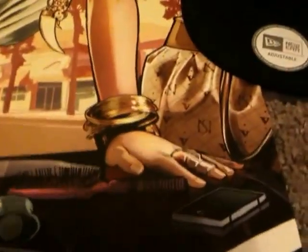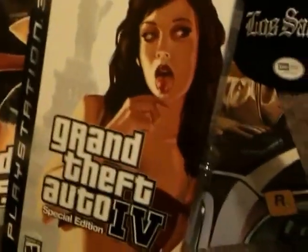Your New Era adjustable snapback cap — it has Grand Theft Auto V on it. I'm going to be wearing that in college classes. Over here you have the security bag. The lock is pretty heavy. You can see the security bag with the lock — it's a very heavy lock. I'm going to put that in my Grand Theft Auto IV lock box. I have the Grand Theft Auto IV special edition from PlayStation with the lock box.